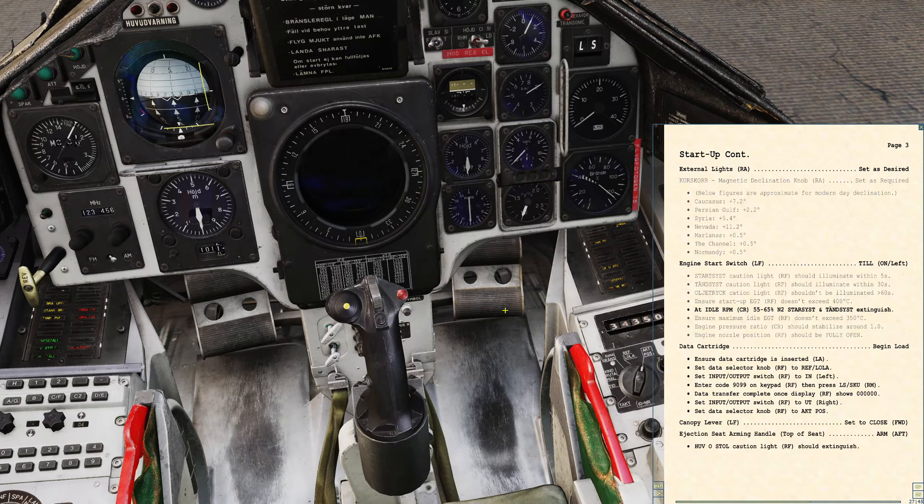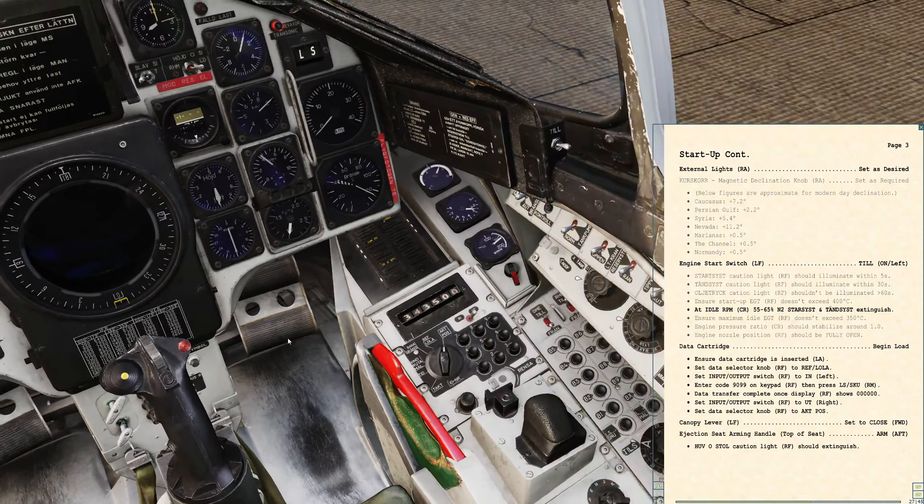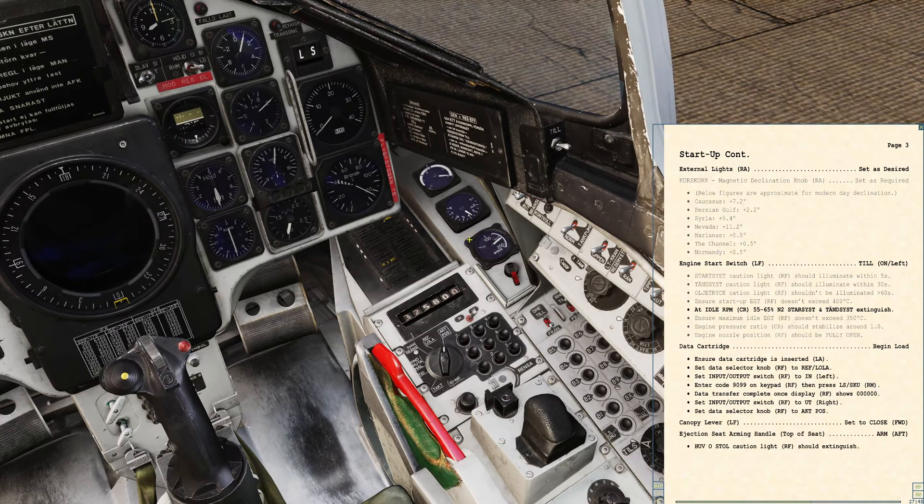So let's watch. Start system is lit. Within a few seconds we should get the ignition system. It's a battery starter for the gas turbine, and then the gas turbine starter will actually spin the engine — it's spinning now. Ignition. We have ignition. Oil should go out in just a moment. Oil warning has gone out. Nozzle is full open, and the temperature has stabilized at 350. That was a good start — exactly what we expected to see.